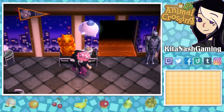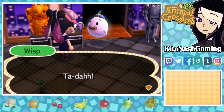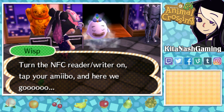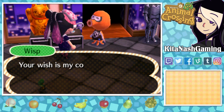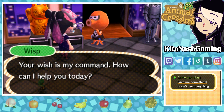So we just got to talk to Wisp and I got to turn on my NFC reader here. I'm gonna scan in the Inkling Girl first. All right, look it's a little octopus! Inkwell? Okay, come and play.